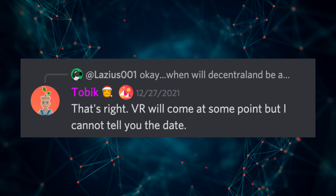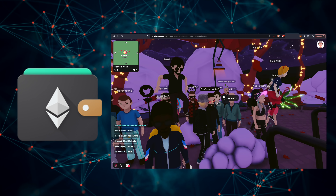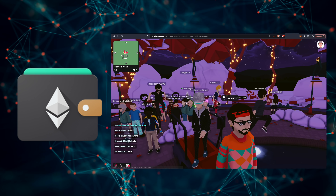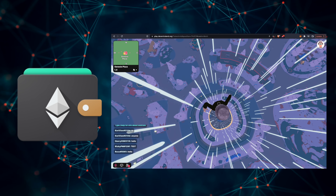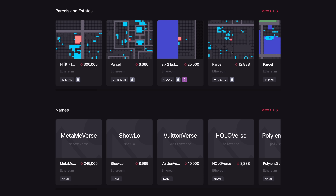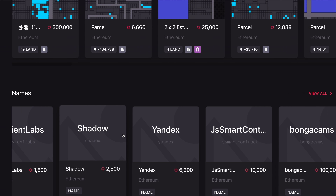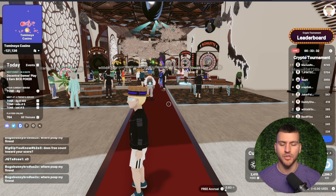Decentraland is currently browser-based and not VR compatible, but VR is rumored to be launched in late 2022. You log in with your crypto wallet, and your hard-earned items and investments in progress are always transferable. Own your username identity, own your wearables, own your land, and own a stake in the economy as well as voting power to determine how this metaverse will evolve.